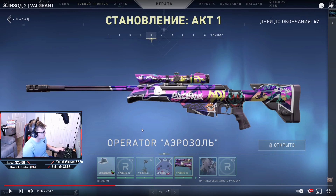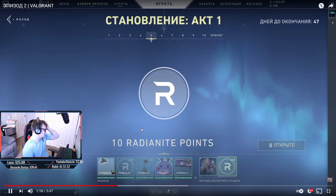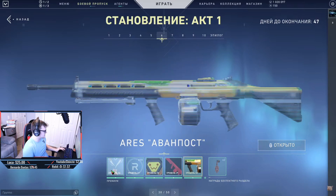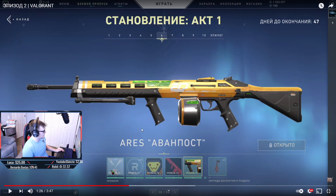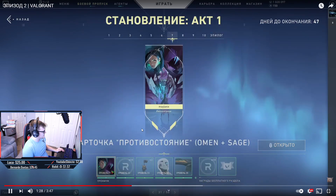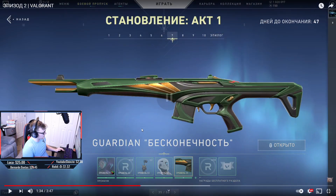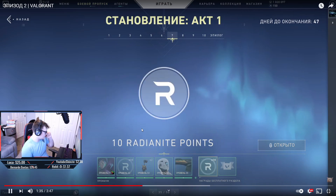There's a new calling card, more radianite — which is awesome and makes the battle pass really worth getting — a new Aries skin in yellow, green, and black, a new buddy, a samurai buddy, and then a new Guardian skin. We get so many Guardian skins, but this one looks really cool with an alien green and gold look. It's a very aesthetically pleasing skin, followed by 10 more radianite.